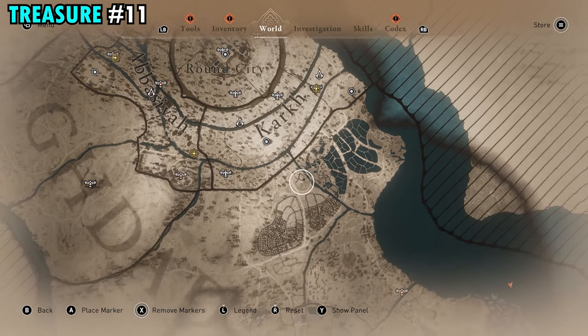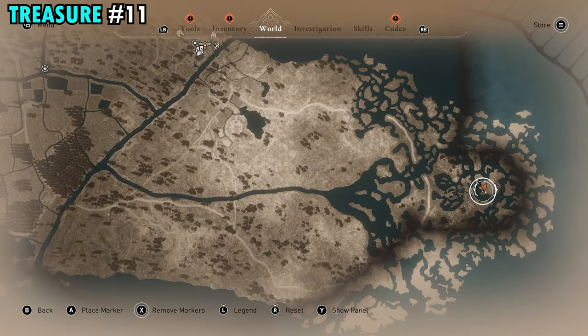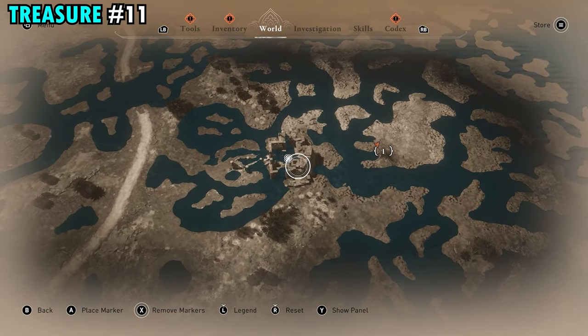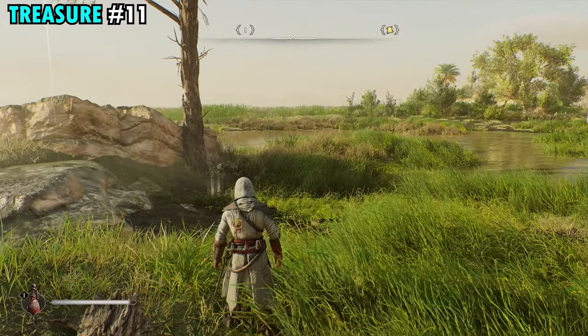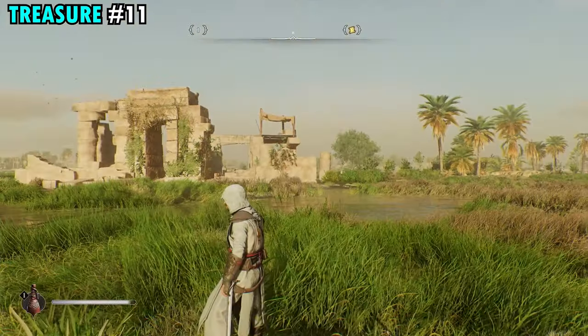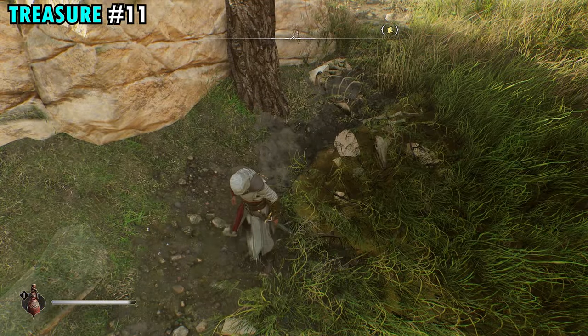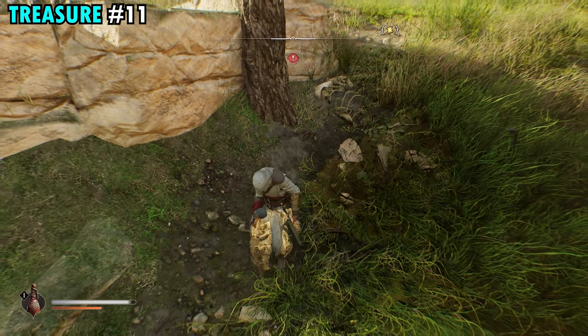The treasure for scroll 11 is going to be found way down on the far southern side of the map, just east of the historical site — you can see the little historical site on your map and we'll be just east of that. Once you make your way down here, you'll be able to tell by this one single dead tree next to the rocks. The treasure is buried in the dirt right next to that dead tree. Pick that up and you will get treasure number 11.